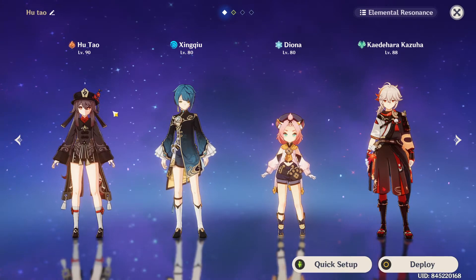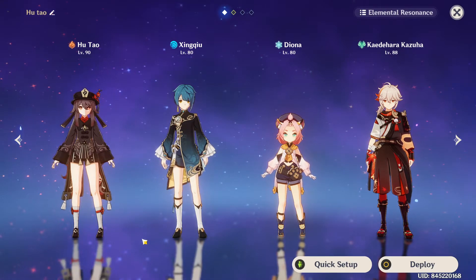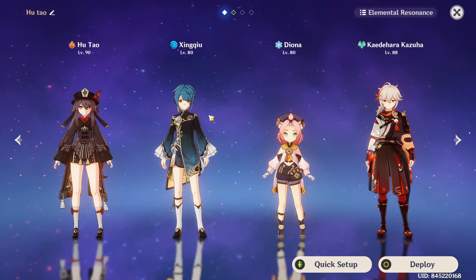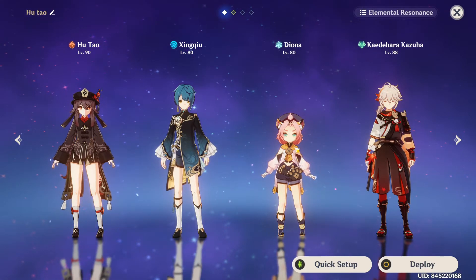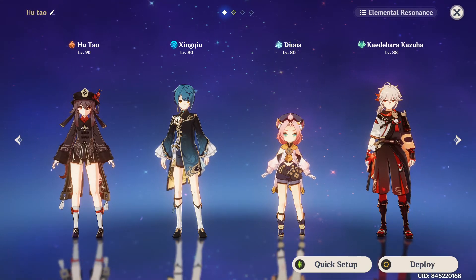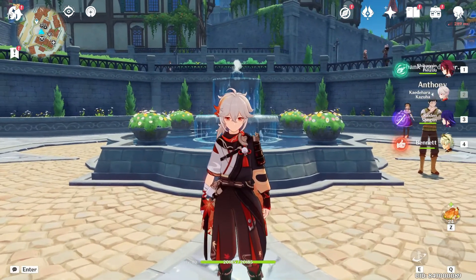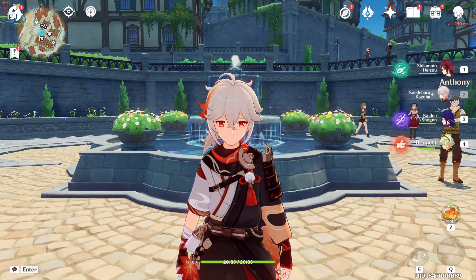Or with this team, if you want to apply more hydro — since you only have Barbara as an additional hydro character — that would work as well. Maybe you then want Xiangling in here; you don't have a healer then except for Xinqiu's skill, but maybe that would be more beneficial to you. Alright, Nahen, I hope this was helpful to you. That's been it for today — I hope you liked the stream. Join in next time, which will be next week. Bye bye.